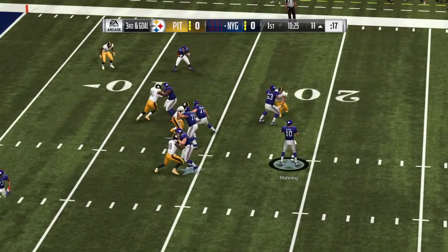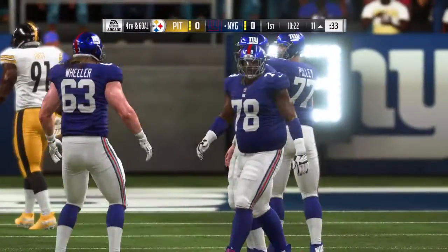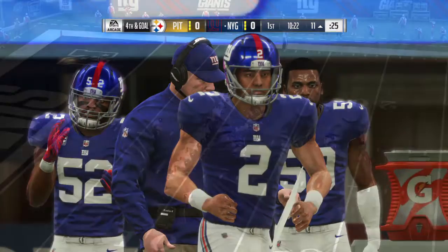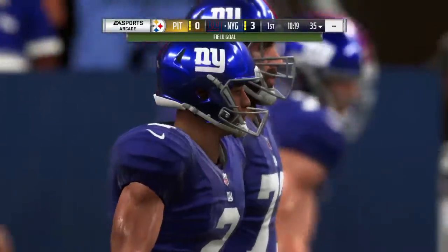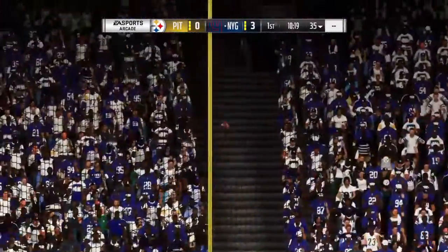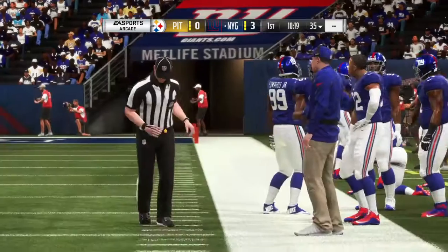From the gun, Manning works it — probably the wise decision there, no one open, he just throws it away. That keeps the field goal on the table on fourth down. Defensively, they let him drive all the way down the field, but once their backs were to the goal line they really turned up the pressure. Rosas' kick is good — the Giants are off to a 3-0 lead. After 13 plays, you console yourself on defense: you only gave up a field goal. But you didn't force any mistakes or take the ball away.